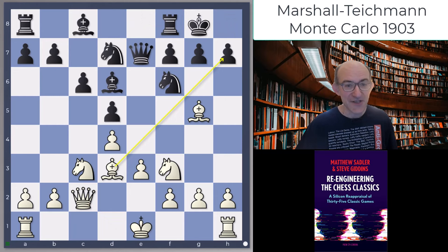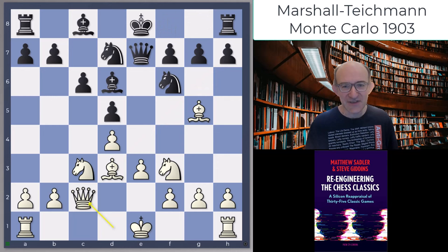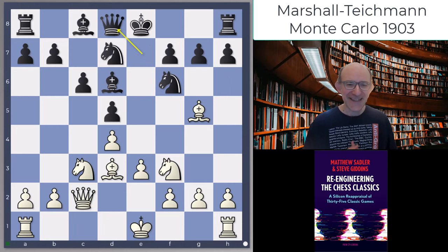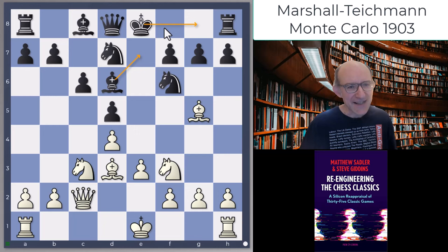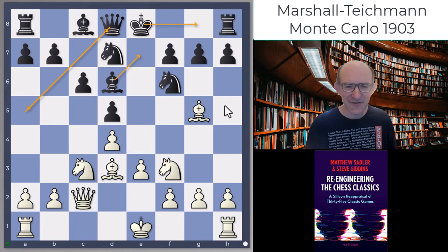Marshall played Qc2 - the idea being if castles, we've got Bxh7+ exploiting that pin. I thought Teichmann did a really good job here. He didn't go h6 and g5; he played Qd8, intending to play Be7 and then castle. This mirrors what I'd seen in the Short-Anderson game where the engines played Qd8 and Be7 - we're actually going to get something quite similar.